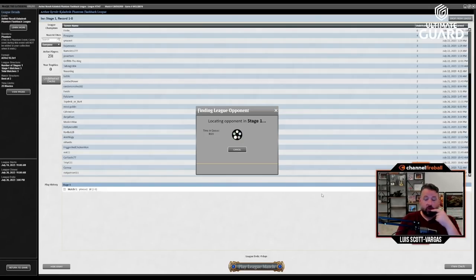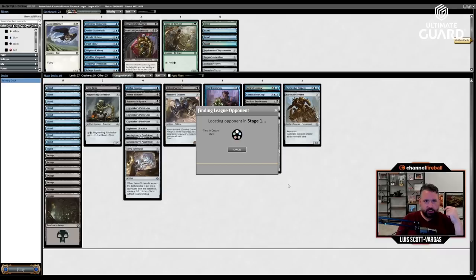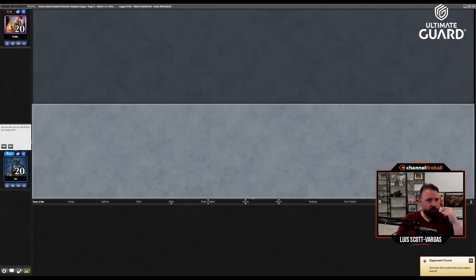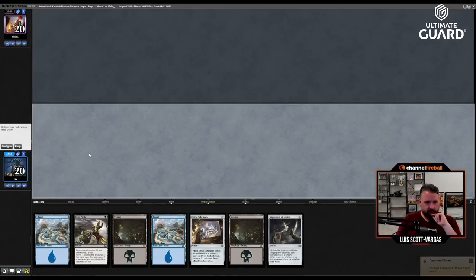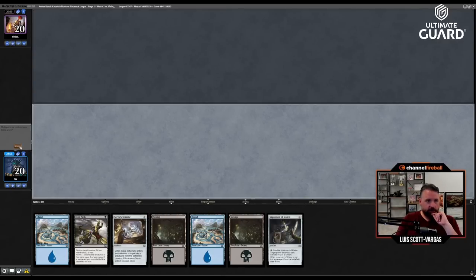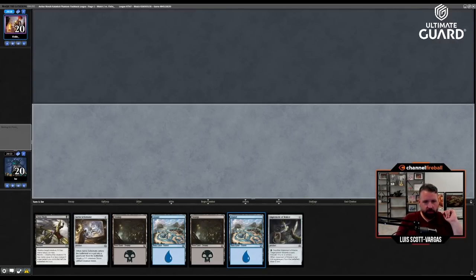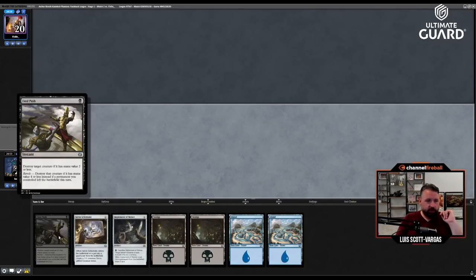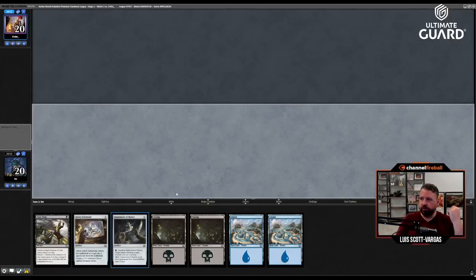The whole point with improvised cards is getting to curve two-drop into curving those things in a way that really works out. I'm on the play. I'll keep this hand — another land-heavy hand, but Implement of Malice is a two-for-one, Fatal Push is obviously great, and Servo Schematic is very good for the deck.